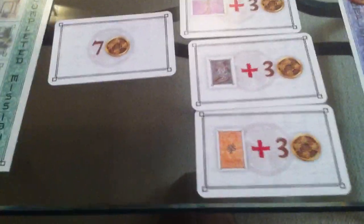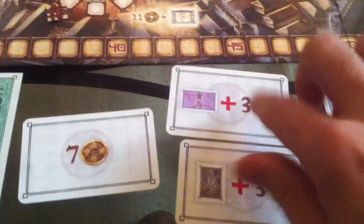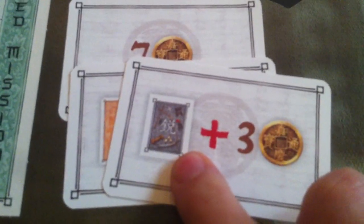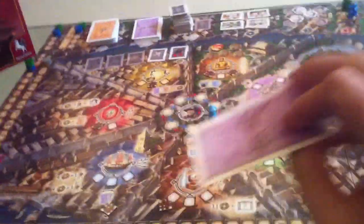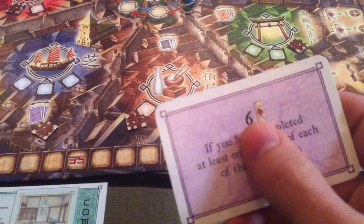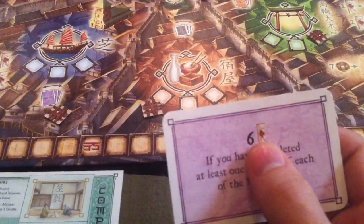Now I get to choose. I'm going to take a bonus card plus three more bucks. So I start with three extra dollars, and I take the top bonus card off the deck. It's basically a goal card: if I've completed at least one mission of each of the five categories at the end of the game, I'll get six points. Looking back at my missions, I've got two kidnappings and two espionage, so I want to get some of the other mission types as well.